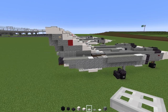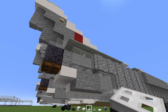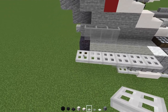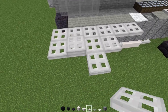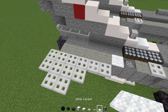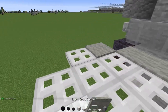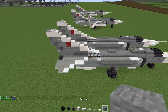Next, go down here and add in six iron trap doors. Add in four more in the back, then skip a block to the very edge. On top, add in white carpet — two in a diagonal, two blocks wide — and the rest is going to be light gray carpets, filling in like this.